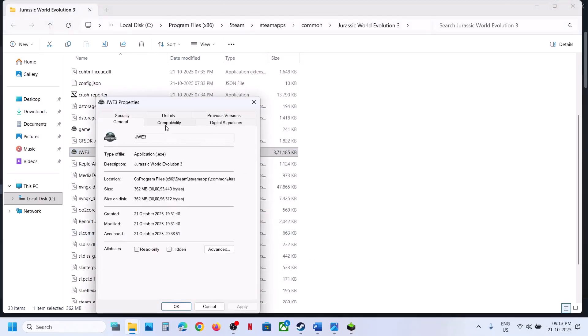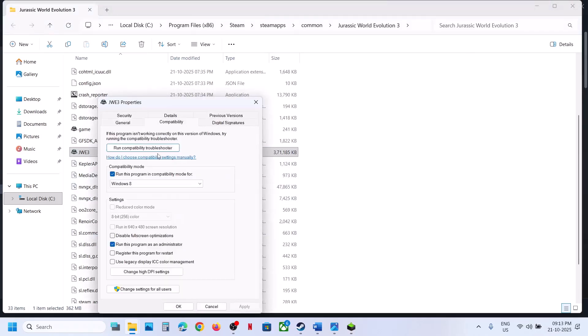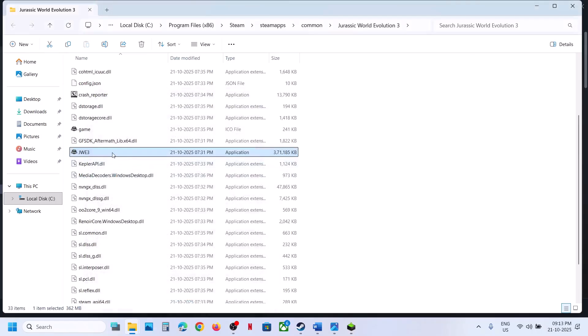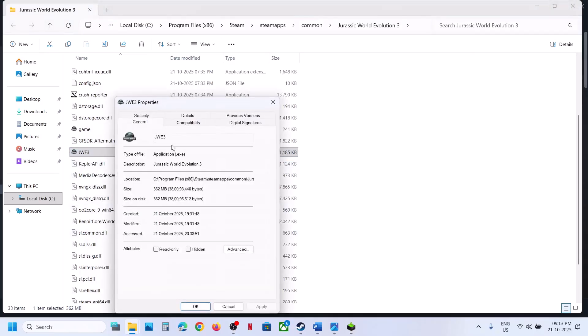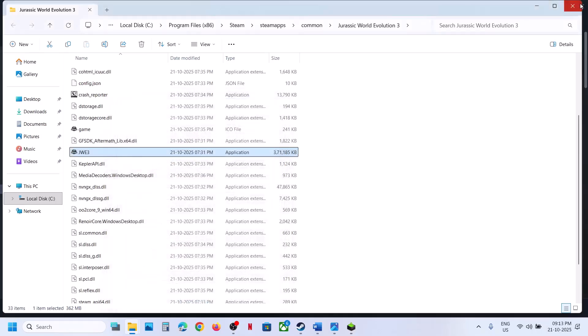If still not working, go to Properties once again. This time you can try Windows 8 compatibility mode. Hit Apply, click OK, and launch the game to check. If still not working, right-click, go to Properties, and this time select Windows 7 compatibility mode. Hit Apply, click OK. You can also try disabling full-screen optimization — hit Apply, click OK, and launch the game. If none of these work, uncheck all those boxes, hit Apply, click OK, and follow the next step.